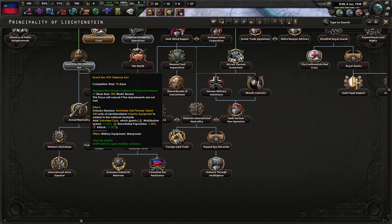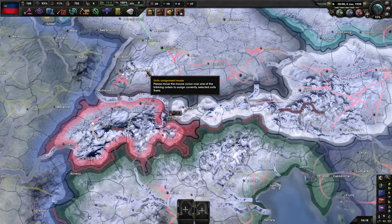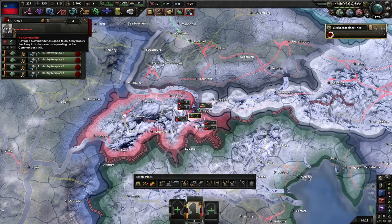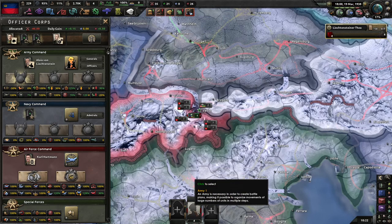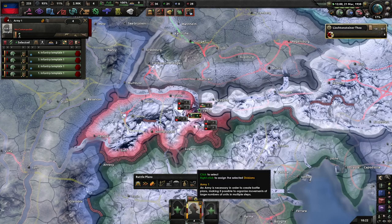There's a 500-unit infantry equipment pile — that would save some production power by going to volunteer only. That's a wild option anyway. Now look at the Liechtenstein army. Let's see who we can get as field commanders. We currently don't have any — pretty much full time then.